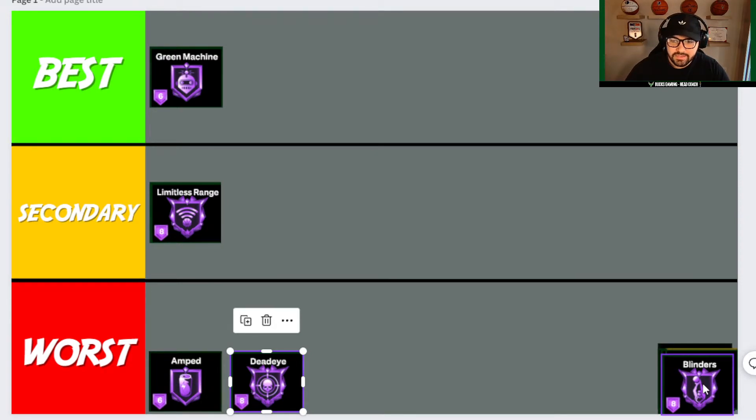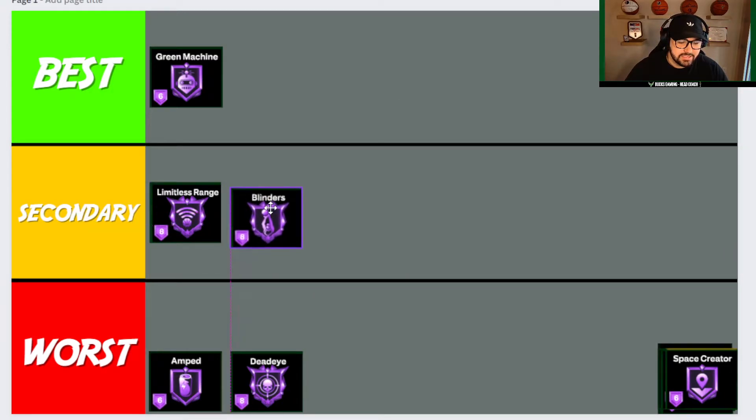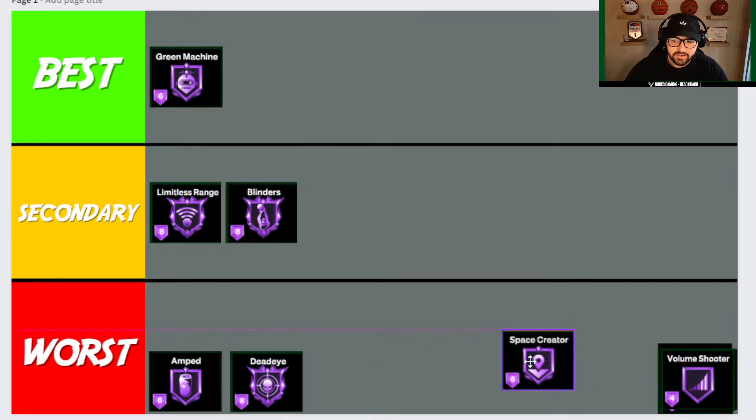Next one is Blinders, and I'm actually putting it as Secondary. Blinders is a secondary badge for when you're in the corner in rec or pro-am. When a contest comes from the top, Blinders can kick in and reduce the impact of that contest on your shot. In the past it was a must-have as a corner player. This year I've heard it isn't as strong as it used to be, but if you can run it, might as well — it's going to activate in a lot of situations, even in park.